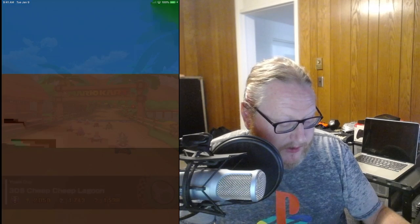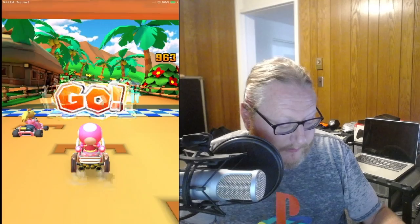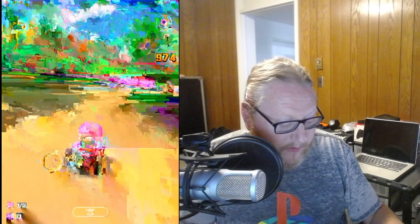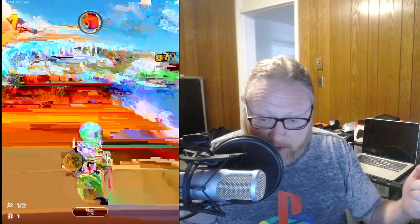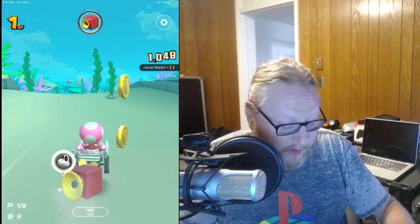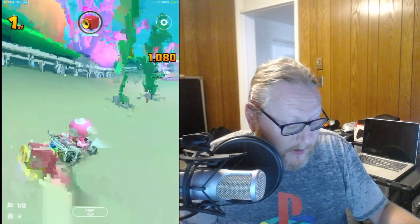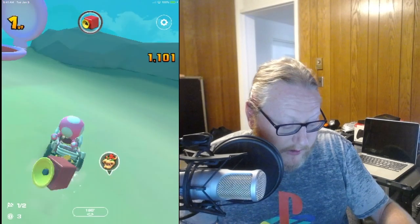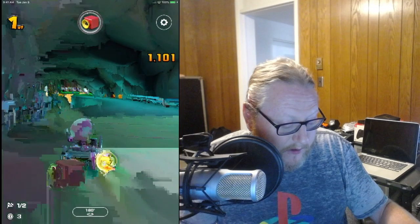If you hold the screen right at two you get a boost, but don't hold it before two or too soon or you'll do a spin out. To use your equipment, you tap the screen. If you have a banana you swipe up to throw it forward; if you have a shell and want it to aim backwards, swipe down. Sliding your finger left and right on the screen doesn't mean you're turning — you have to lift your finger off and swipe to turn, otherwise you're drifting.